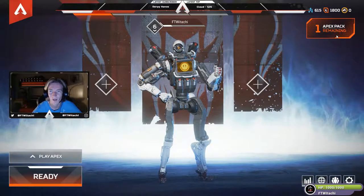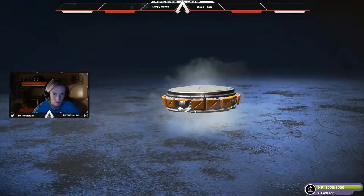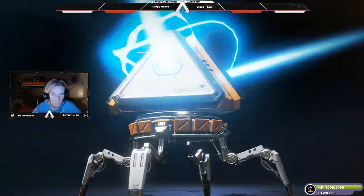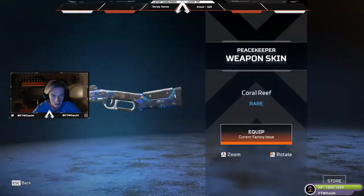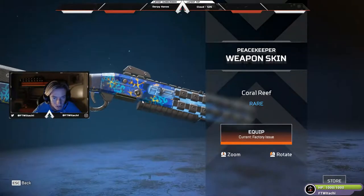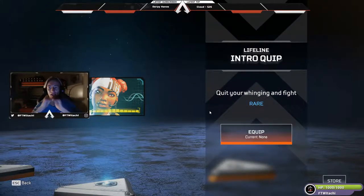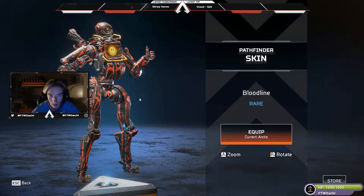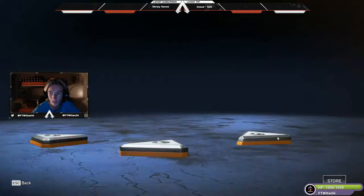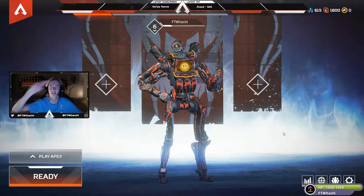Last Apex pack remaining — we've already got a legendary so I'm definitely happy with what we've pulled. Everything else is brand new, which is great. Triple blue — not amazing but I'll take it. Coral Reef for the Peacekeeper looks actually pretty sick, going to equip that. We get the Lifeline intro quip 'Quit Your Whining and Fight,' and the skin Bloodline for Pathfinder — that's pretty cool as well. Thank you very much for tuning in, catch you guys around, stay tuned for more!